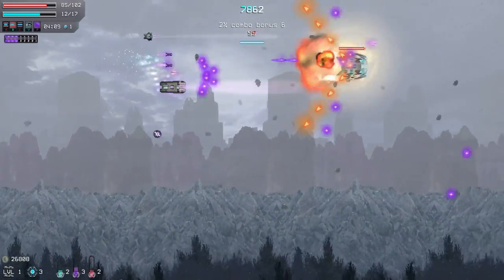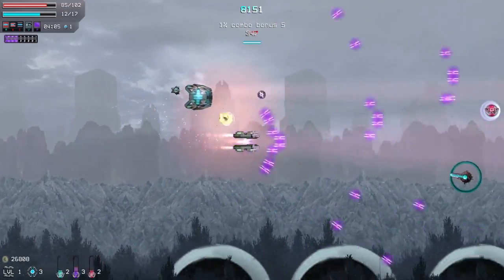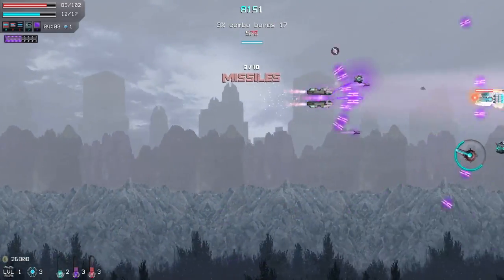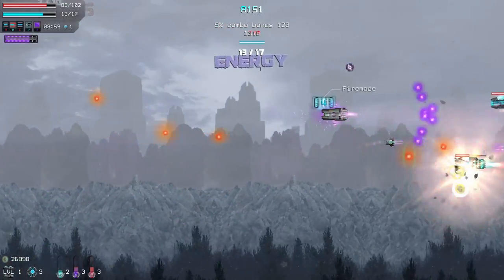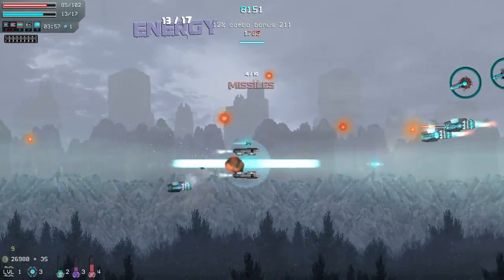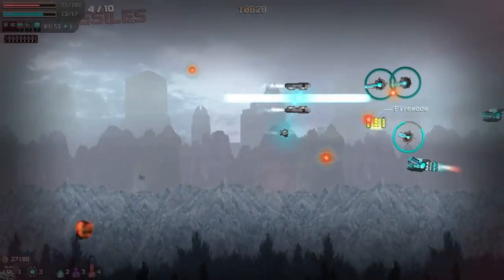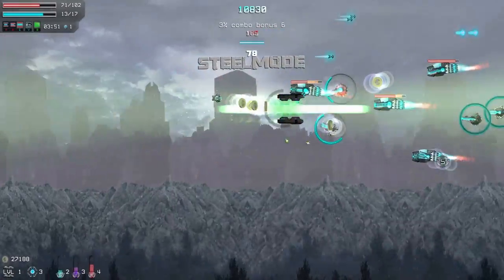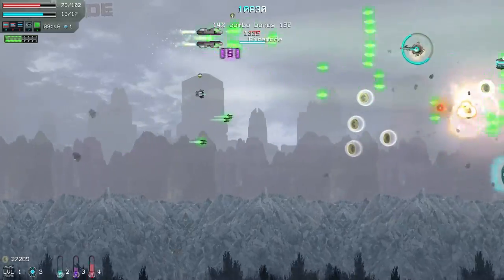The firing modes switch between A, B, and C — you can see which formation you're in at the top left. Formation A is for hitting as many enemies as possible, Formation B is for maximum damage output, and Formation C is a bar shape that sucks in power-ups and credits, and also serves as a melee option if enemies are behind you.